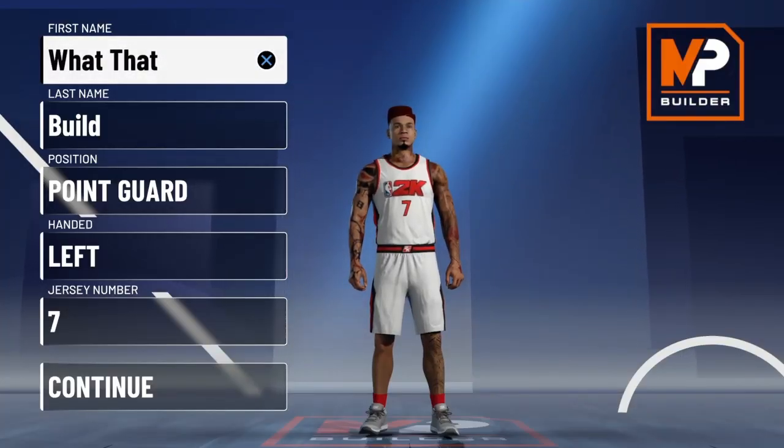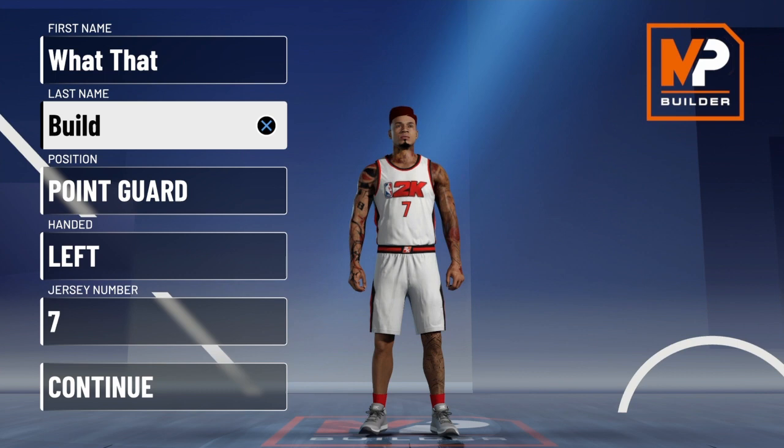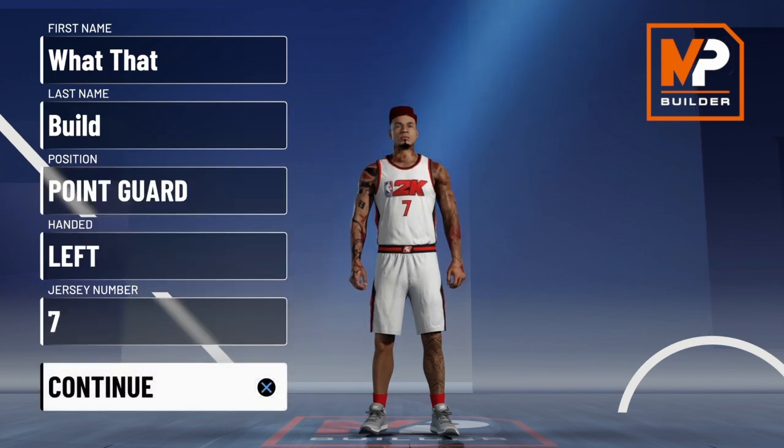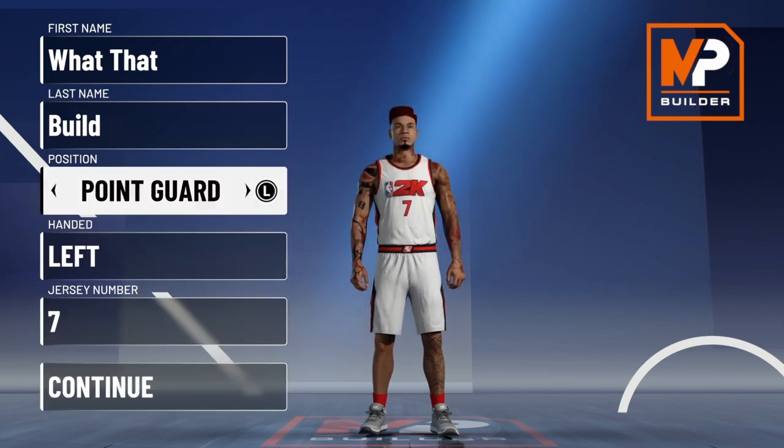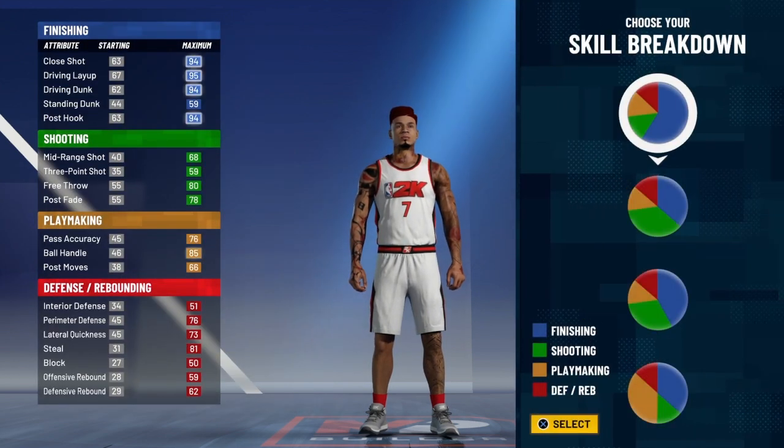We're back at it like a bad habit — chat, radiation in the cut. On today's episode of 'What's That Build,' we're doing point guards today, left-handed to be exact. As you can see, I'm making a point guard, left-handed with the number seven — the lucky number. You know the vibes. This build, I'm telling you, you guys are gonna love it.